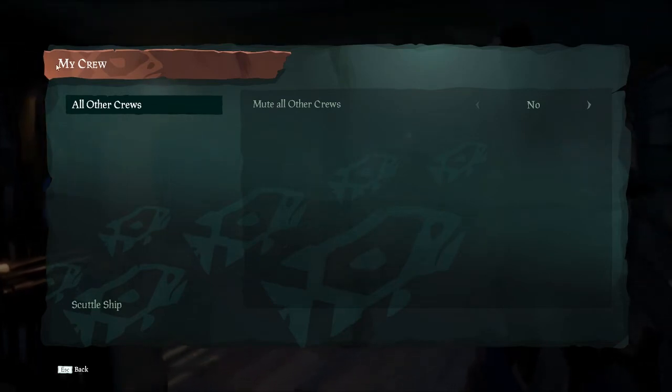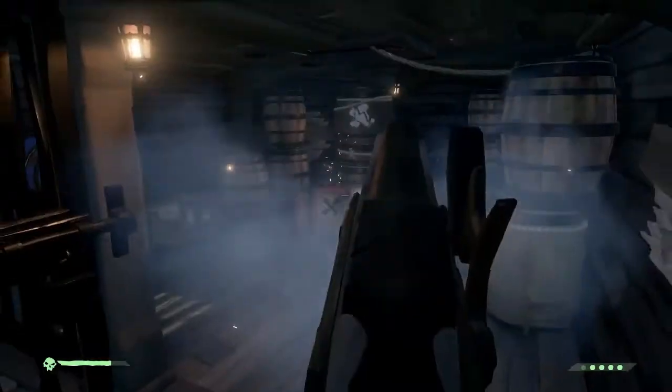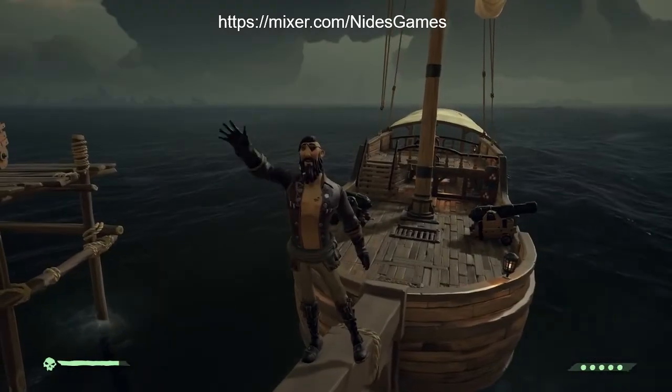You go to the game options, you go to My Crew, and then you back out of it and you do this. And that's how you scuttle a ship.